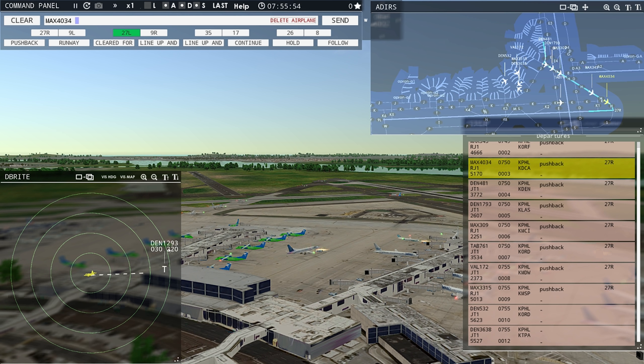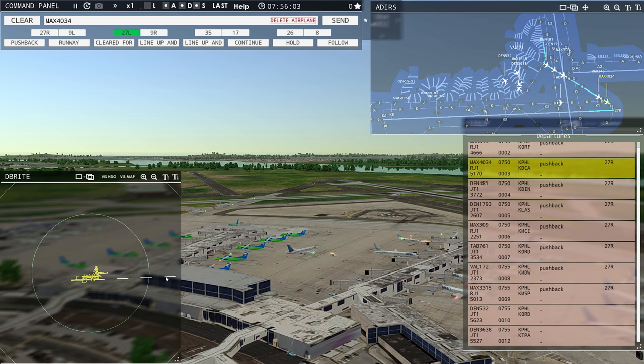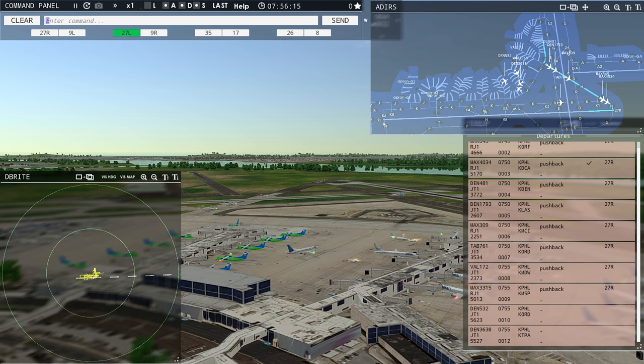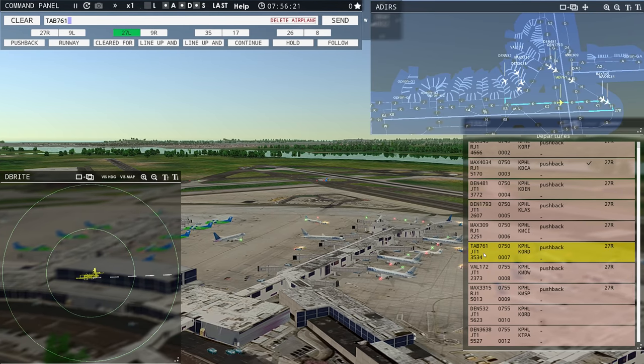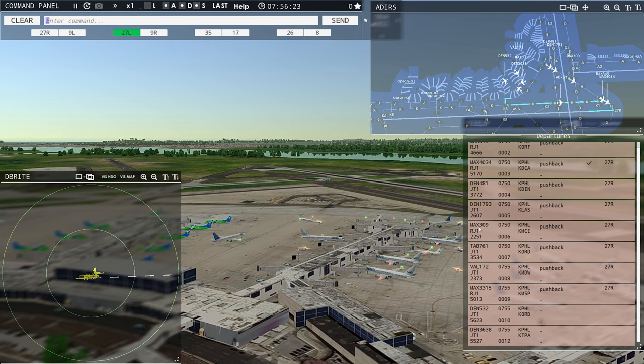Philadelphia Tower, Denali 3638 requesting push and start. Philadelphia ground, Value 172 ready to taxi. Magic 4034, runway 27R, cleared for takeoff. Runway 27R cleared for takeoff, Magic 4034. Leslie 761, continue taxi. Continue taxi, Leslie 761. The action cam sometimes doesn't work, but we should be able to zoom in on the takeoff. Magic 3315, runway 27R taxi via Juliet Hotel.